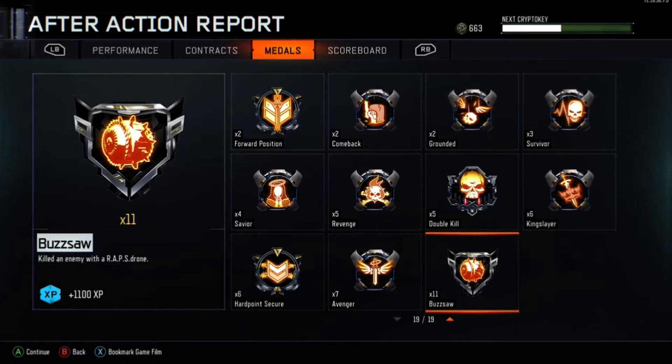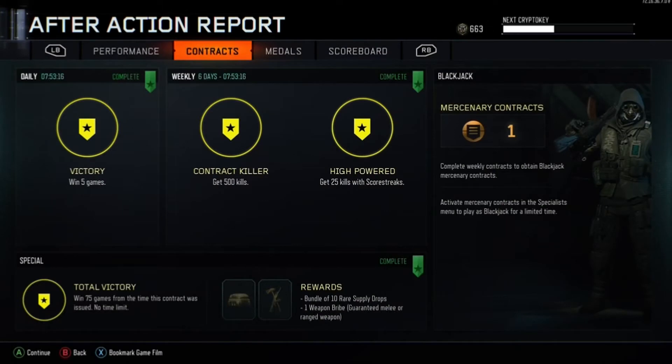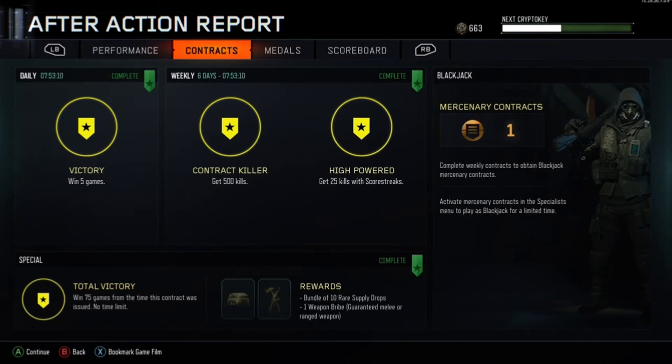You've got all week to do this guys, you don't have to do it as quickly as I normally do. When you do complete the challenges, this is the screen that you will see and you'll see the token giving you the choice to unlock that Blackjack character so you can play with him for 60 minutes.